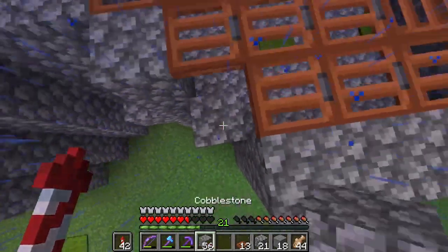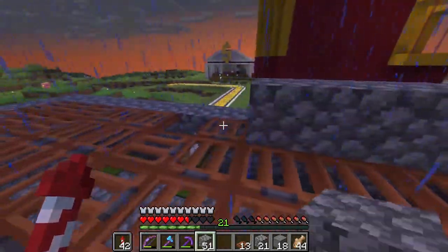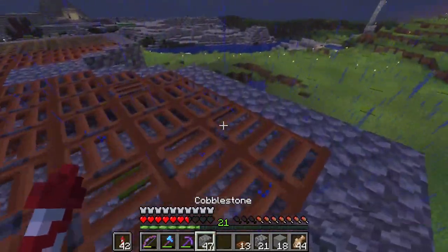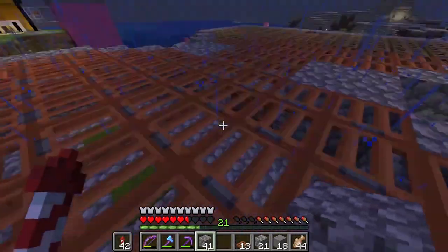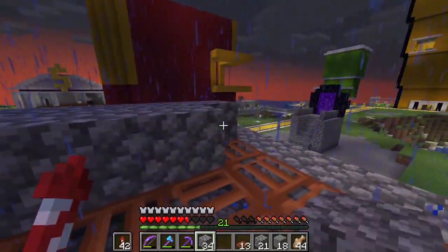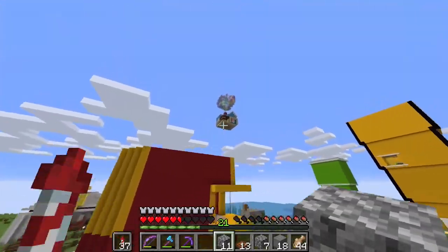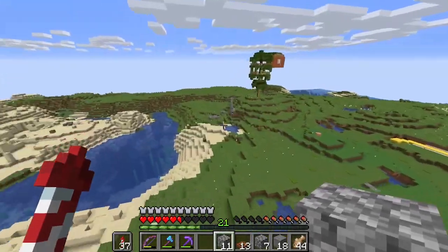Place that back and now what you want to do is just cover this — cover all of your roof with a block of your choice. I'm using cobblestone. Fill all of this in, make sure it's all closed, and don't fall off obviously. That is the build done so far — that's all we need to do.